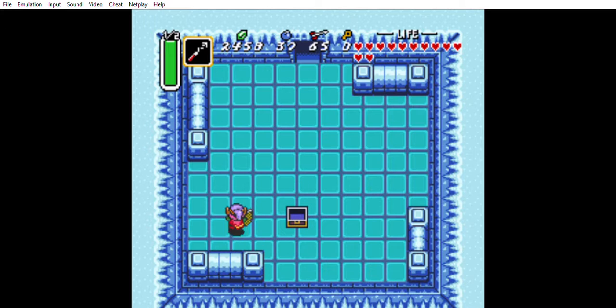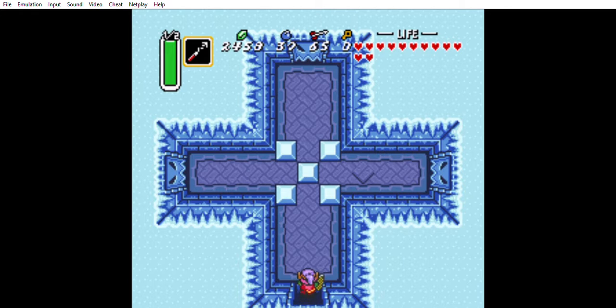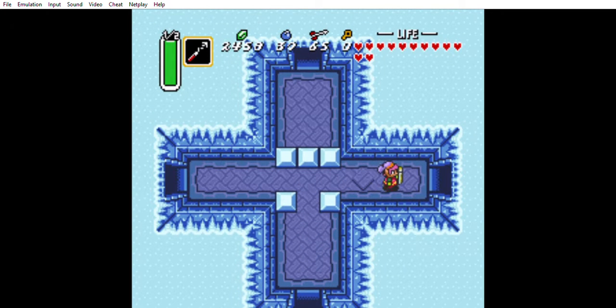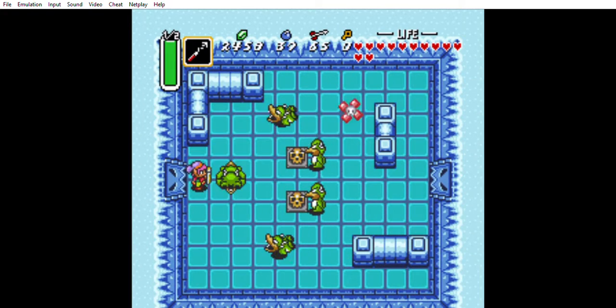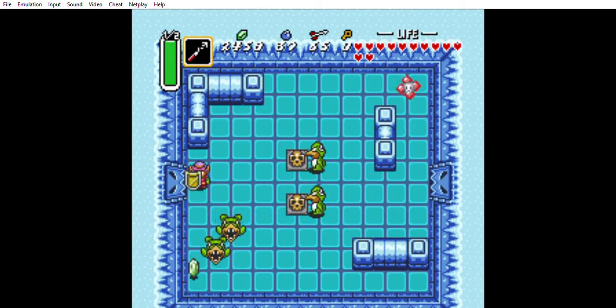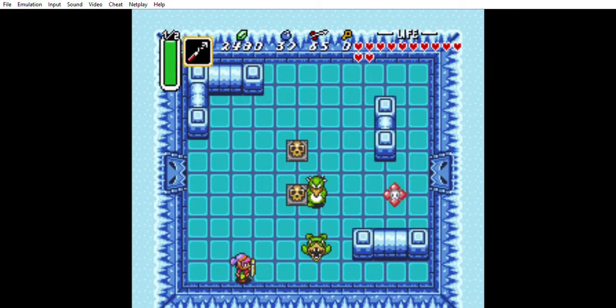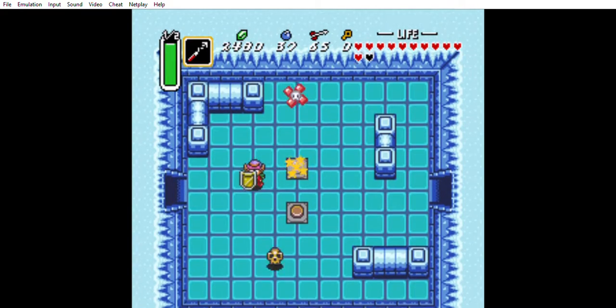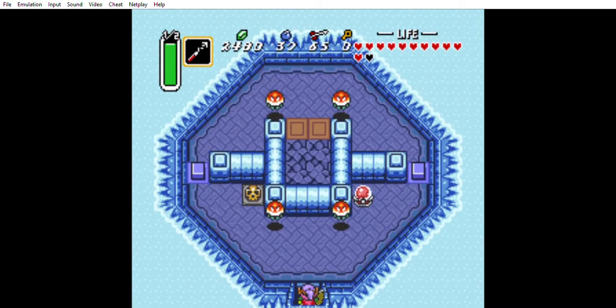The mirror shield — that's going to help us get through the rest of turtle rock. Yes! That's a blocked off room, I remember. That usually had to hold the big key.